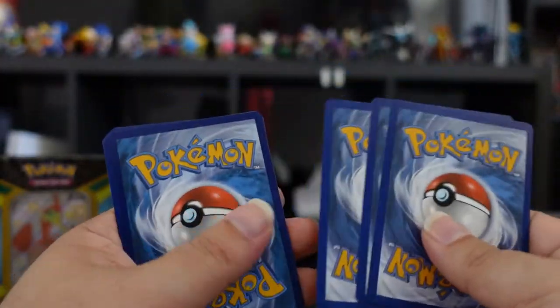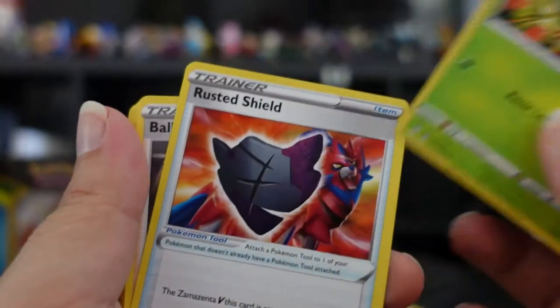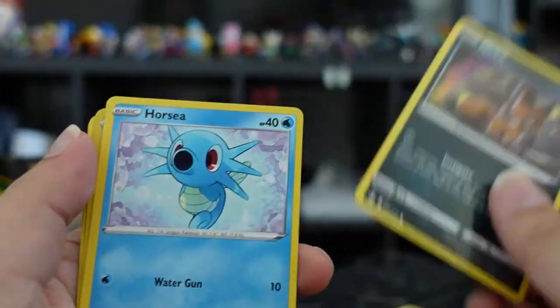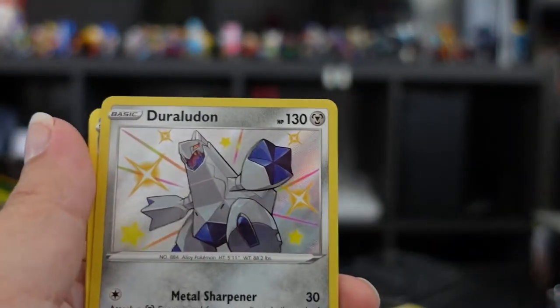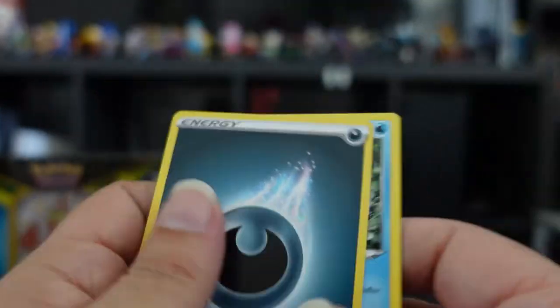I believe it's three cards you always put in front. We have Decidueye, Rusted Shield, Braviary, Cacnea, Chewtle, Snover, Nickit — I haven't gotten the evolution of Nickit yet, where is it? — Horsea, ooh, Duraludon! Nice, nice — very shiny, very sparkly, very nice. Dreadnaw and an energy.